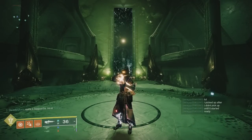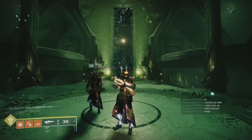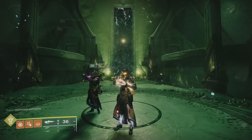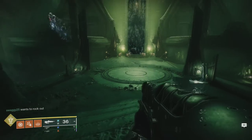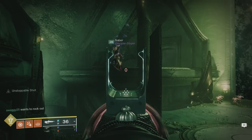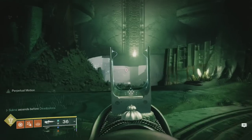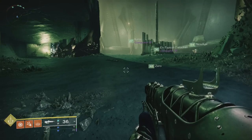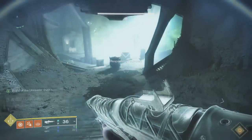Welcome to Totems. For this encounter, you'll need to split your team up into two teams of three — one team on left and one team on right. These teams will be doing the exact same thing, just on their respective sides. The three jobs are plate, balcony, and totems.